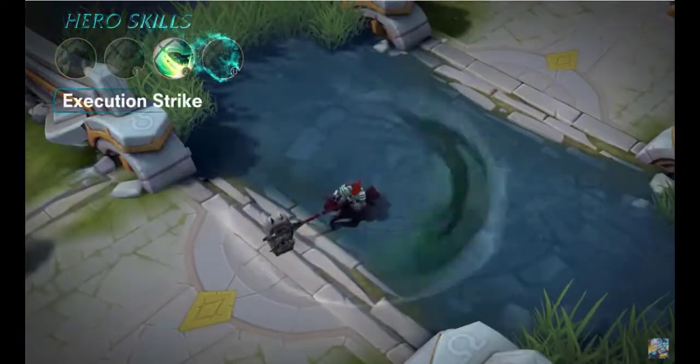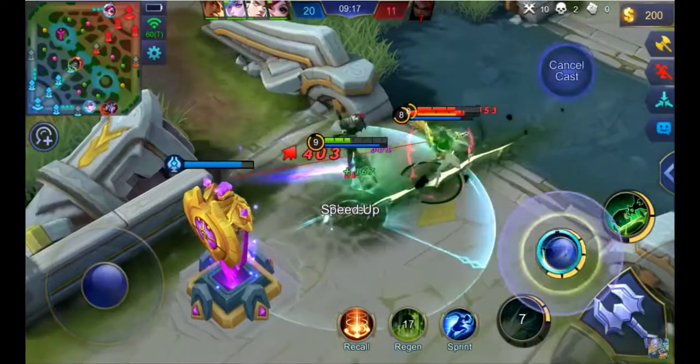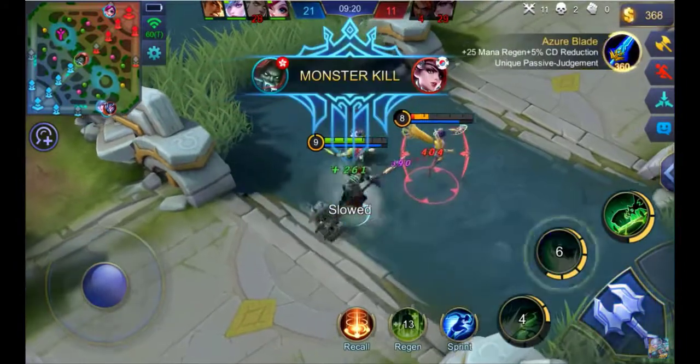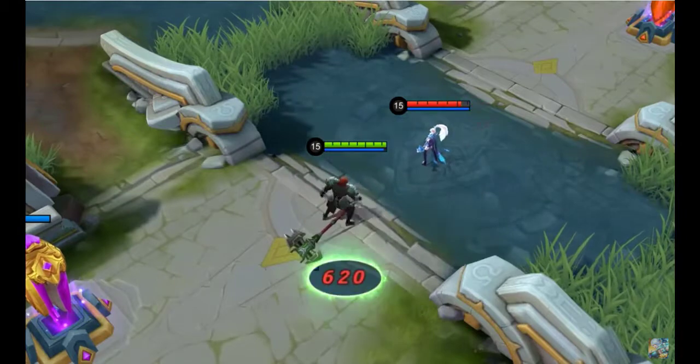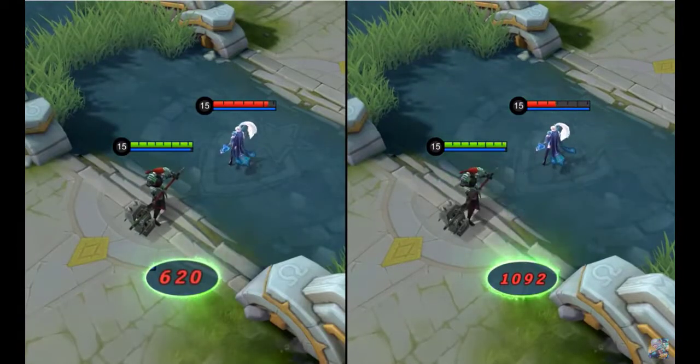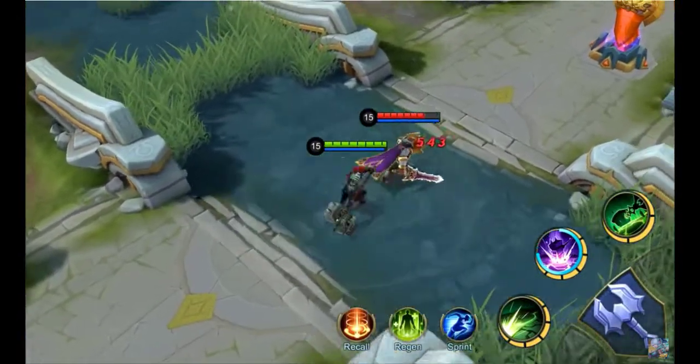Second skill: Execution Strike. Tirizla swings the hammer in a fan-shaped manner for area damage, which could be dealt three times for physical damage. The first two times will deal physical damage to enemies, while the third time will deal increased physical damage with a movement speed slowing effect. This movement speed slowing effect could be stacked.